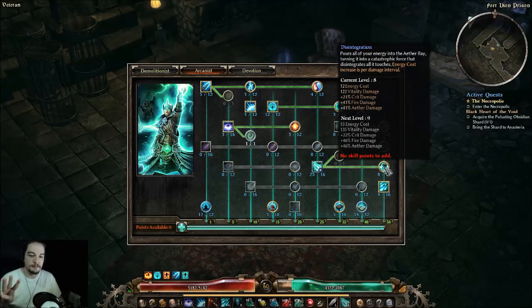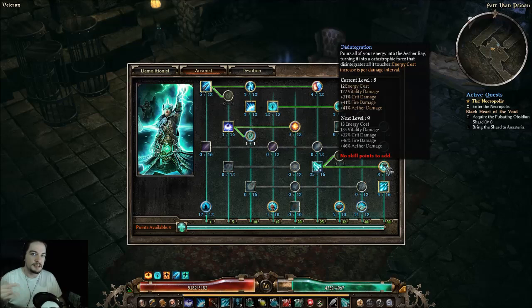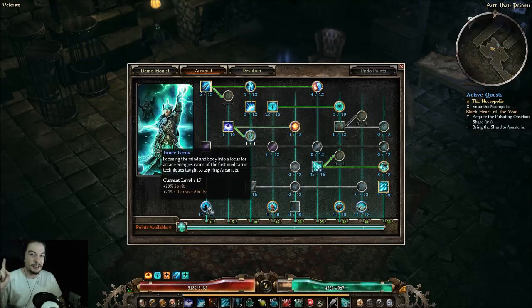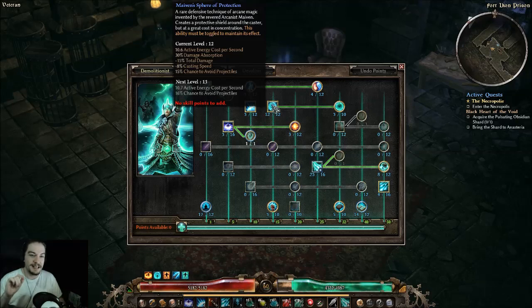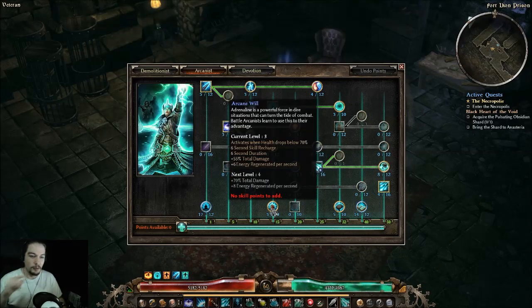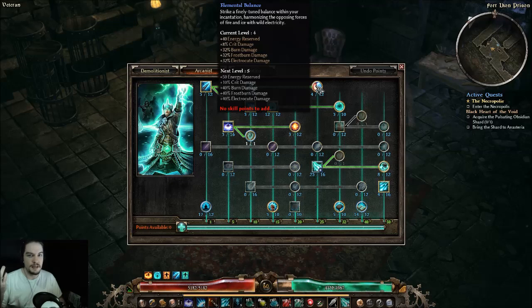Disintegration jumps up via the Haunt relic and plus two to all arcana skills, so in the next level cap increase I may bump it up, but right now it sits at five and jumps to eight with bonuses. In the rest of the tree, Inner Focus is definitely maxed out, Myvin Sphere Protection is at level 10, and everything else is one-point wonders. The only point I'm considering dropping is Arcane Will — I'd maybe move it to Mental Alacrity, Disintegration, or Elemental Balance for the bonus crit damage and burn damage.